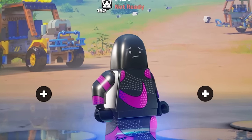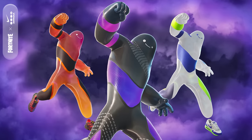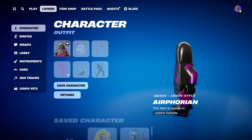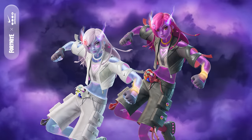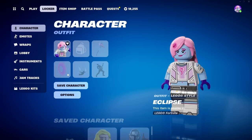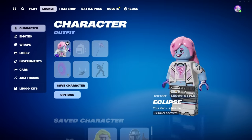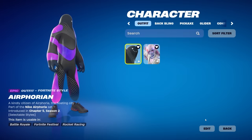This is one of two outfits coming out tonight, March 26th, part of the Nike Airphoria set. This is Airforian, the Lego counterpart for one of the outfits. Epic Games did not give me the prices of the cosmetics in this video, but this is the Lego counterpart for Eclipse. Epic Games, thank you for the early access. Airforian comes in at an epic rarity.